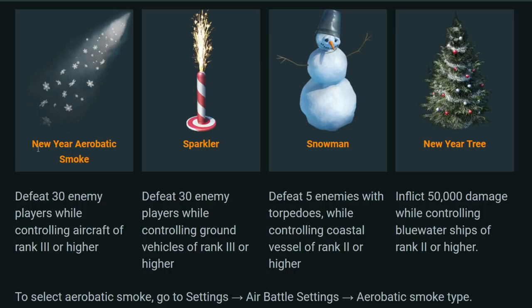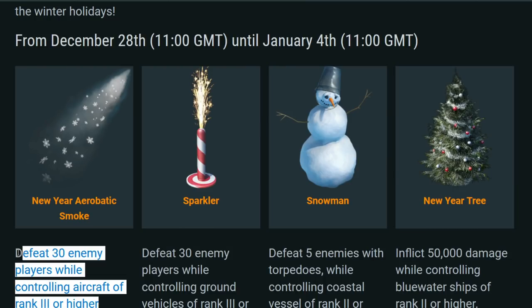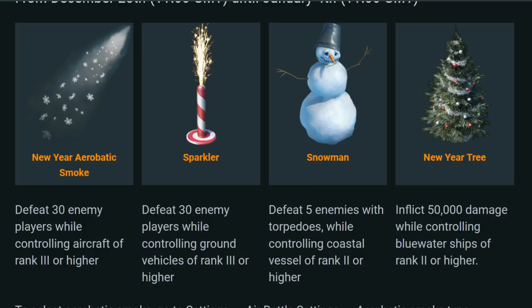To unlock the aerobatic smoke, you need to defeat 30 enemy players while controlling aircraft of rank 3 or higher. You'll generally do this anyway if you're doing the Operation Winter tasks, so you can knock it out alongside that and get a nice bonus on top.